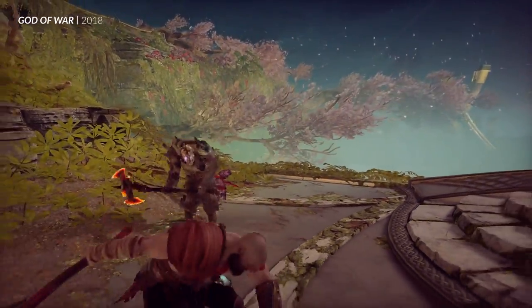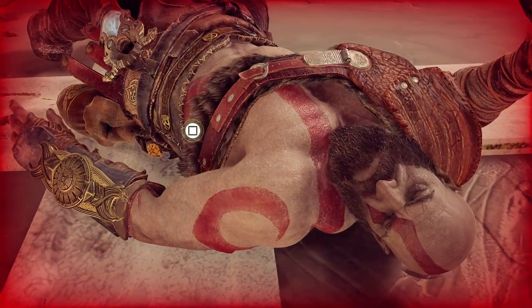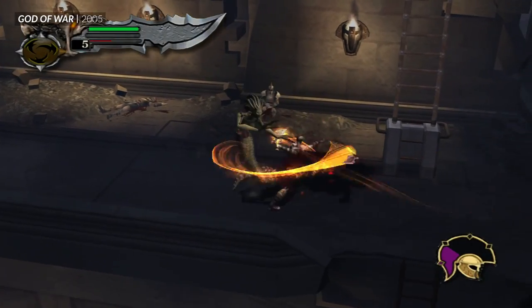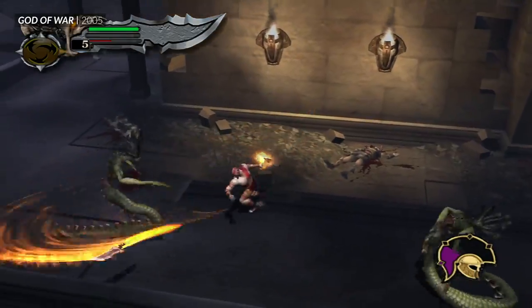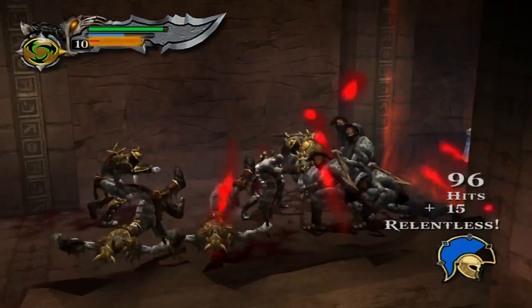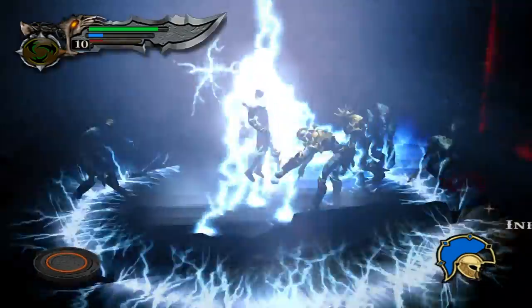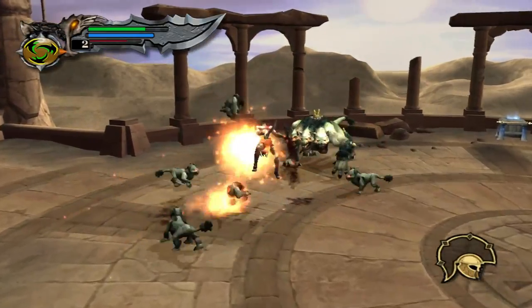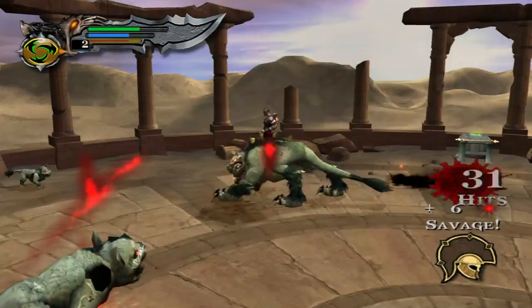But what about action games? That's a different story. The original God of War games used a zoomed-out camera to give us a wide view of the entire battlefield. This perfectly fits a combat system with loads of enemies, wide-arcing attacks, and area-of-effect magic spells. But Kratos feels distant — more like you're playing with toys and action figures than embodying a character.